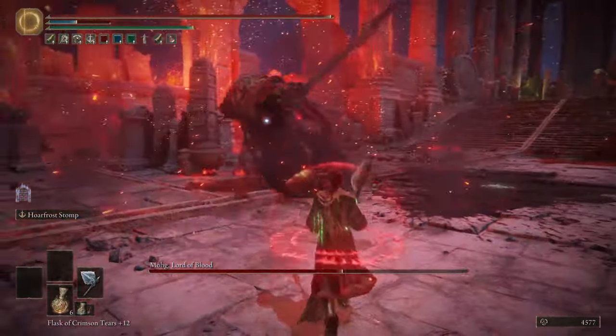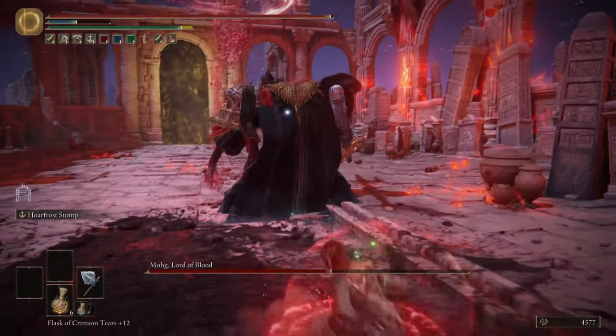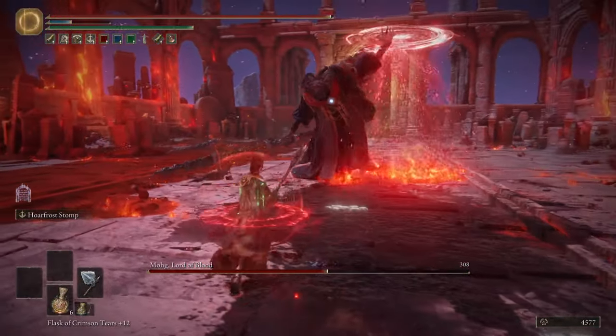One strange thing this Ash of War does is that it does scale with intelligence, unlike the weapon itself. So any dex-intelligence build out there getting tired of using Moonveil should head to Liurnia and pick this thing up immediately.